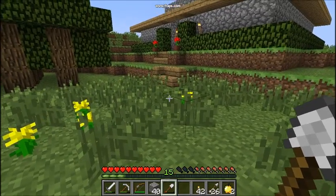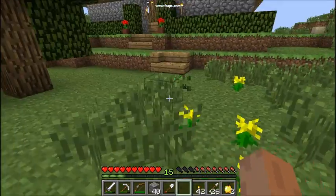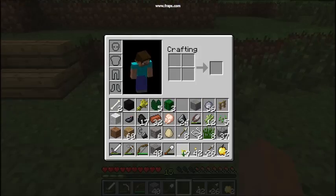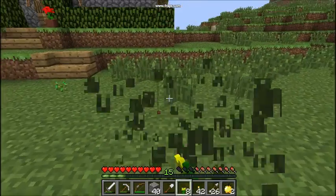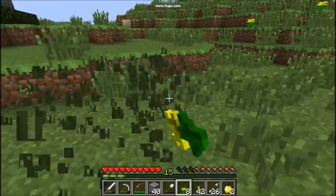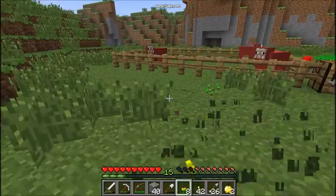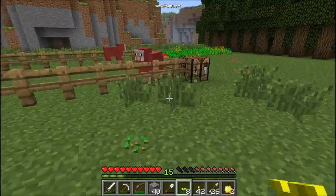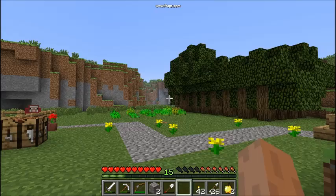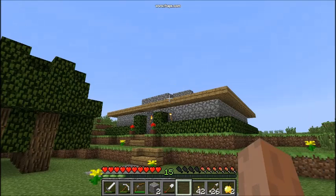Now I'm gonna make a nice path made of gravel. How much do people use gravel in real life? I could use yellow flowers actually — a lot of flowers are on my path. So I have a nice little road to my mine, where I got a lot of gravel. Plus while I was down there, I managed to get 6 iron ore, which I haven't even had a chance to smelt yet. Finished my path — looks kinda nice.